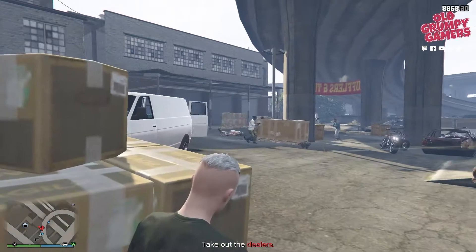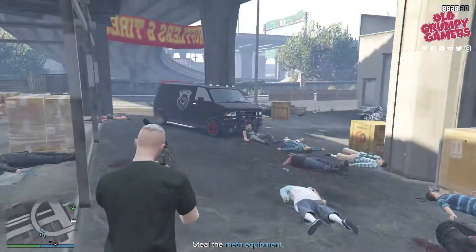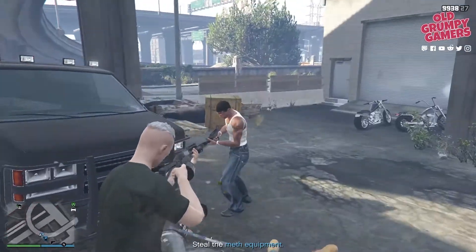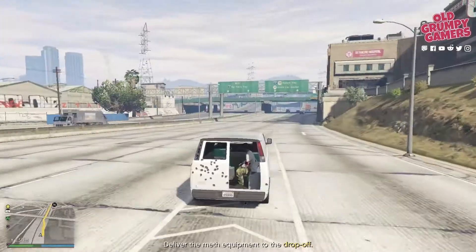Take cover and when you're ready you can kick off. Be careful with grenades here — you don't want to take out friendlies. After you've cleared the first wave of goons, you'll be prompted to jump into the white van, so jump in and clear out.